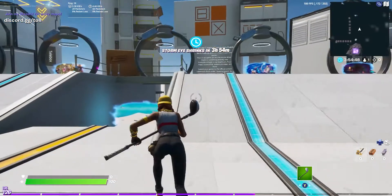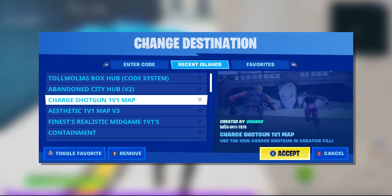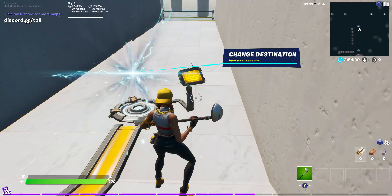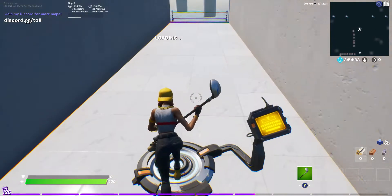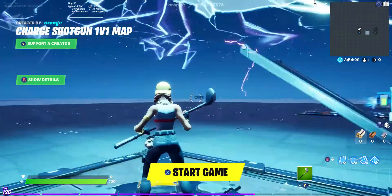Now you're in your own server. You can put in a charge shotgun 1v1 map, for example, or any map that has the charge shotgun. You can also invite your friends to the server, and now you can start the game.